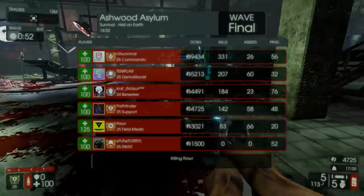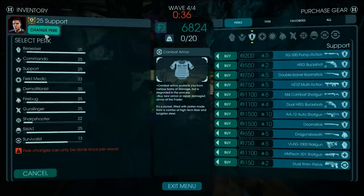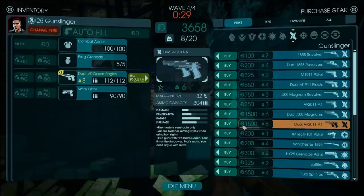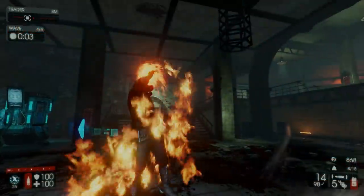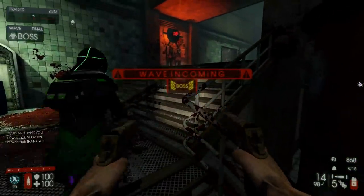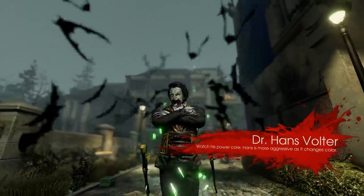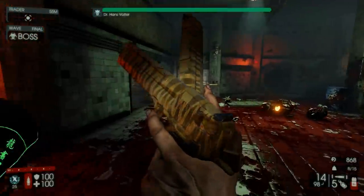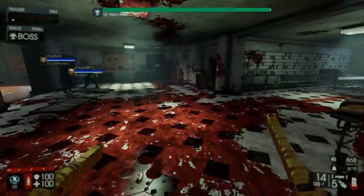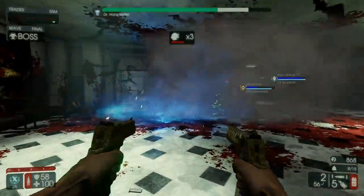We didn't even have to repair the door and we still won. People say hell on earth is hard - you just have to have some decent players and it's pretty chill. Support for bosses is not a good idea so I'm changing to gunslinger. I was hoping for an Abomination since apparently that dude is now even harder than before, but nope - we get Hans. This boss is very annoying in multiplayer but as long as the team knows what they're doing it should be a walk in the park. Let's headshot him as much as I can.